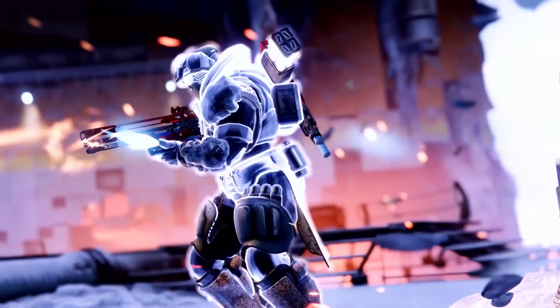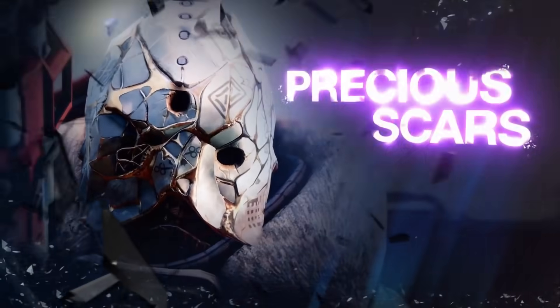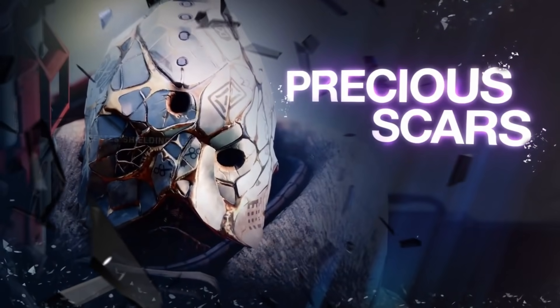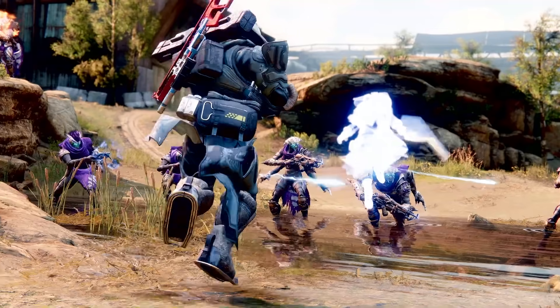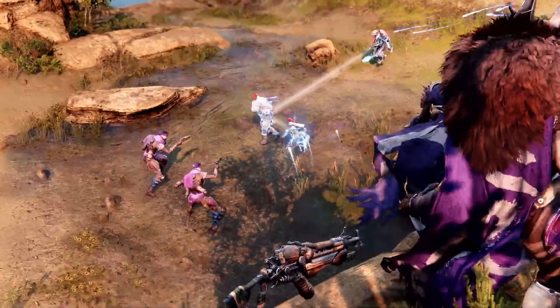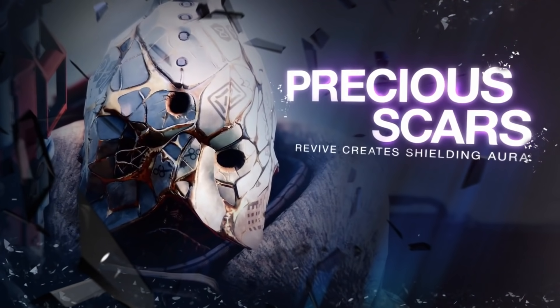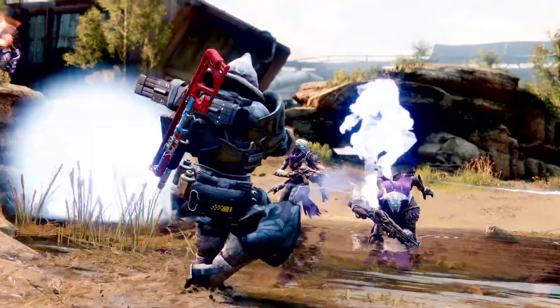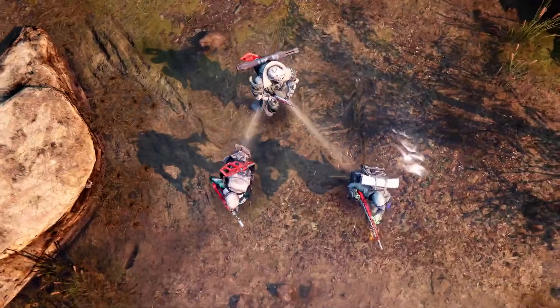The next exotic armor piece is another Titan exotic, this time a helmet — the Precious Scars. Bungie says: improve your strength even when coming back from the brink. Upon revives, the Titan gains an overshield aura that protects the wearer and nearby allies. I'm not too excited for this one — I'm not a fan of exotics that only work when you're revived, because if you're playing well, it'll never even be active. With that being said, I cannot think of something more annoying to face in Trials. Kill a guy, they get a revive and then they get an overshield aura for them and the person that revived them. It also seems pretty useful in Grandmasters if you're going down a lot.